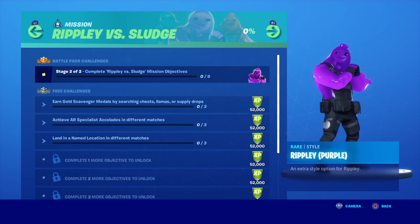Next, you have to earn gold scavenger medals by searching chests, llamas, or supply drops. After that, achieve AR Specialist accolades in different matches. Then land in named locations in different matches. The next challenge is to deal any damage with a placed trap to an opponent — that should be pretty easy. After that, destroy slurp barrels, slurp trucks, and slurp silos.